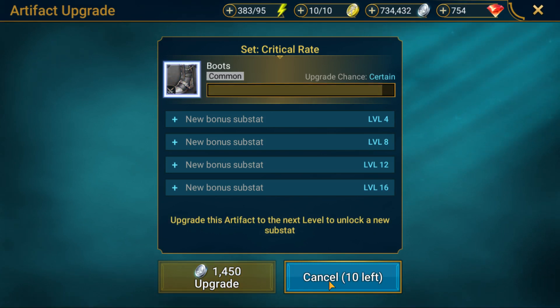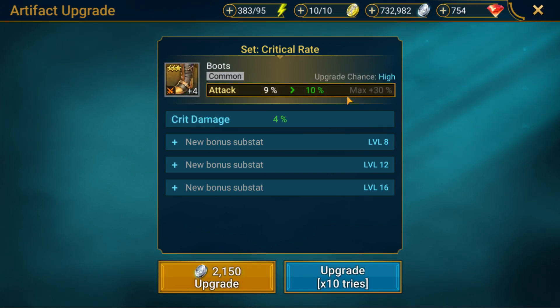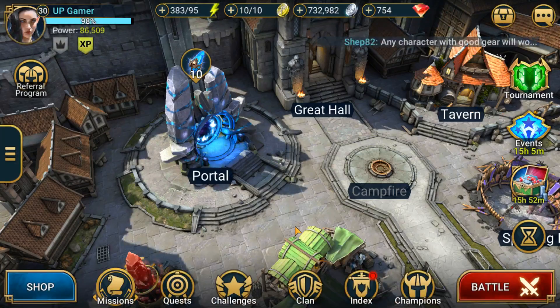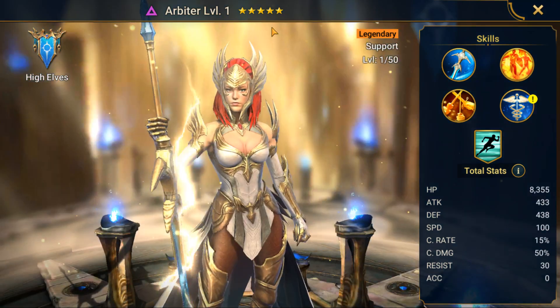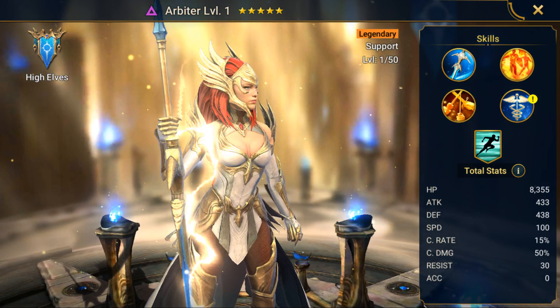I'll show you some other stuff. Looking at the missions, I'm at 71 to 76 — when I get to 76 missions I get 300 stars. Then part two: 75 more missions gets me a legendary shard. Part three gets me legendary tomes. After that, 60 more and I get a five-star champion — the Arbiter at level one. So you actually get a legendary just for doing all these missions, which is pretty nice.